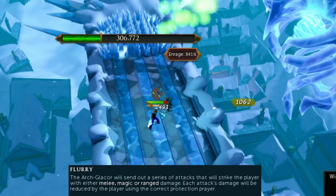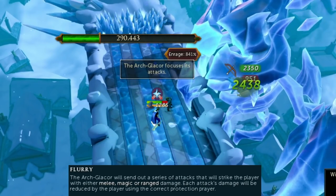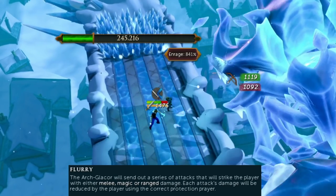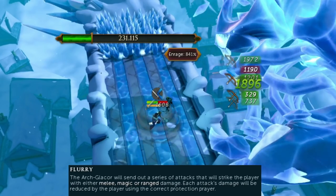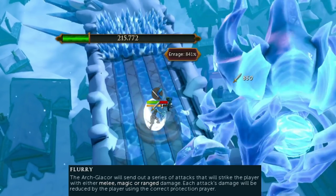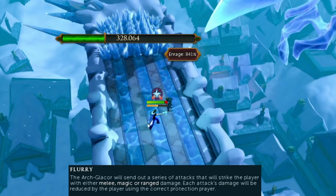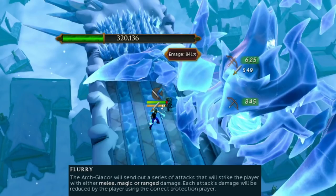If you learn how to flick soul split to heal right before a hit lands, this is extremely good for healing back HP at different bosses. By doing the ArchGlacer and turning on the flurry mechanic it will really help you get down prayer flicking. Make sure you have all three protection prayers and soul split keyboud. Practice flicking to range prayer for the green attack, mage prayer for the mage attack, and melee prayer for the flurry swipe attack. Then in the downtime between attacks, switch to soul split — this is soul split flicking.